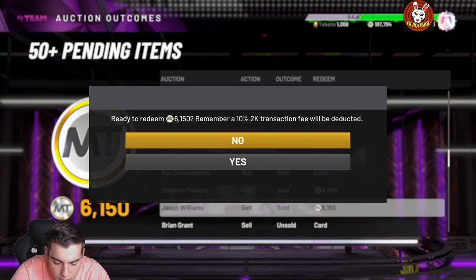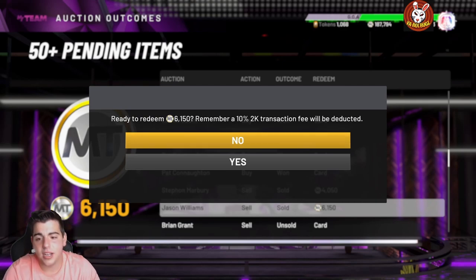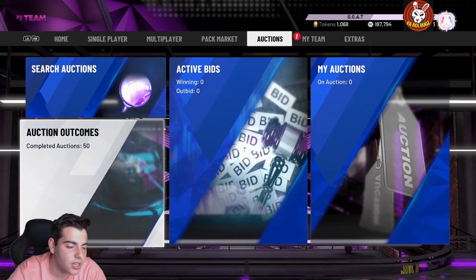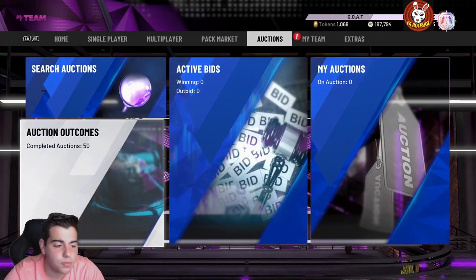Greg Monroe is a center — 90 driving dunk, 95 standing dunk, 86 speed, 84 speed with ball, 80 perimeter defense, 75 block, 82 steal, 91 post fade. He has Hall of Fame Quick Draw but no Range Extender and no Hall of Fame Clamps — this card is honestly pretty trash. He used to be good in the post but not anymore. That's the content for today — it's pretty trash overall but we're still gonna pop packs. Wish me luck, hope you guys enjoyed the video, stay tuned for more content, have a good one — peace.